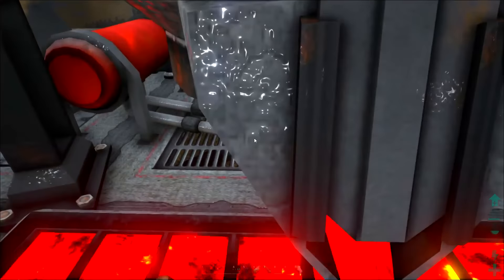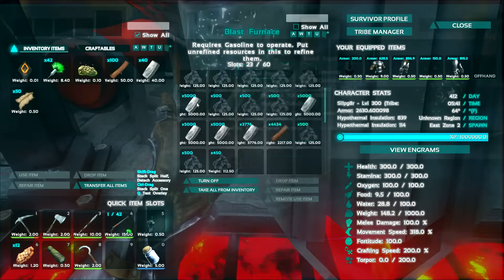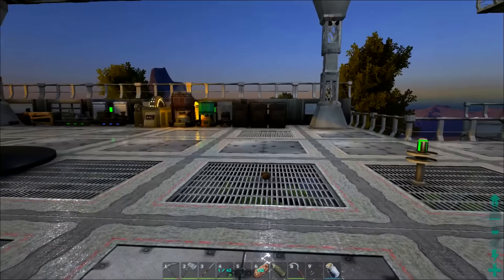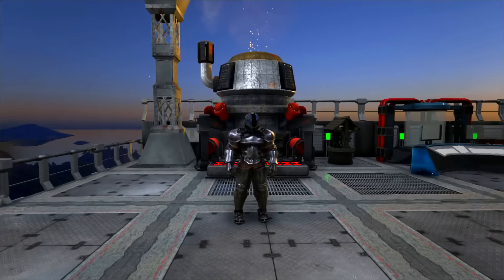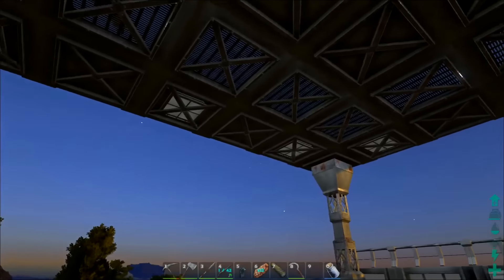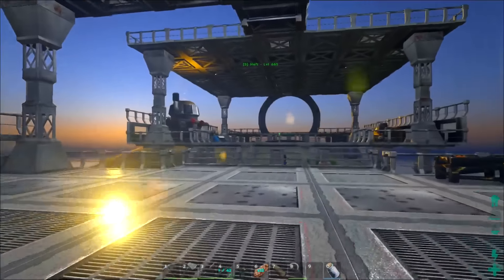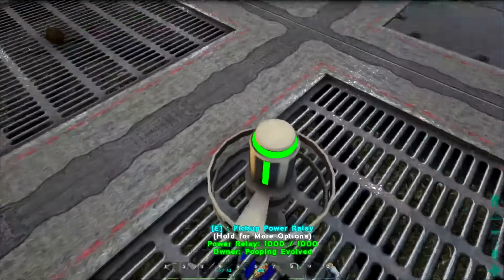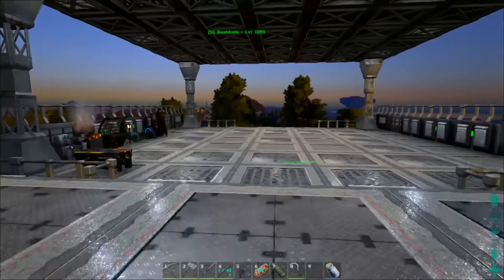Check out all the metal stuff we got, peeps. Super amazing. 23,776 metal. Super unbelievably crazy. And I also placed some more lights up underneath on the second part of the base. It's totally lit up. It's so cool. No need to change gamma at night.